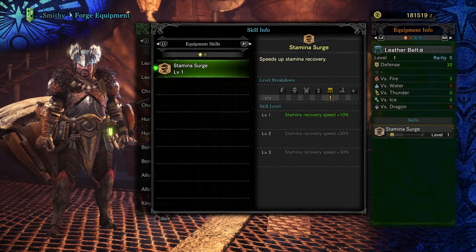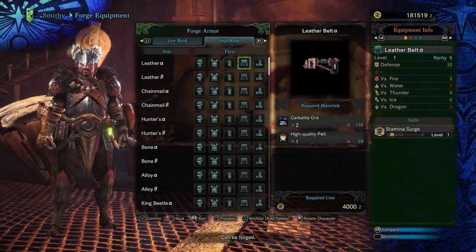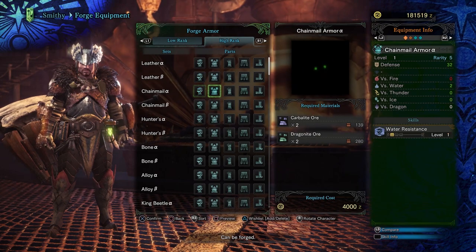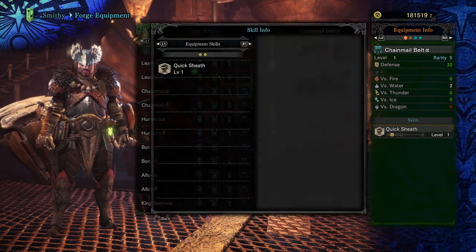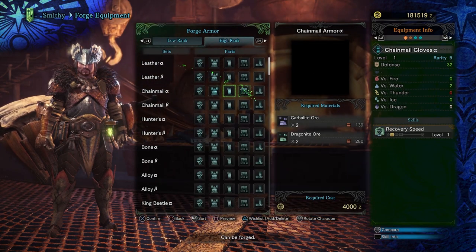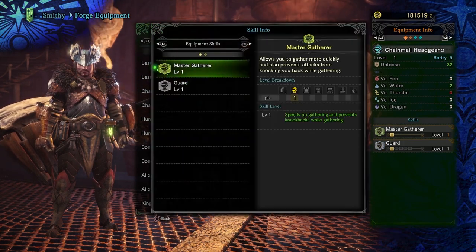This guide series is going to focus on a progression path that you can easily follow for a reasonable build to get you through low rank and high rank. In low rank, progression is fairly linear and there isn't a lot of need to deviate. High rank is much more open ended and will have many more options for you to explore.